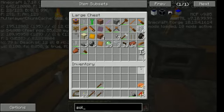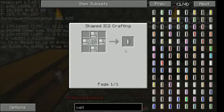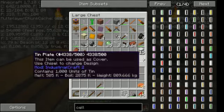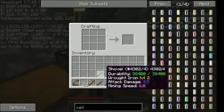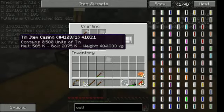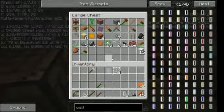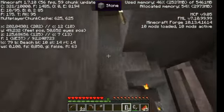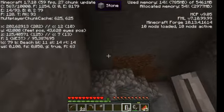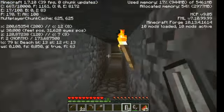This GregTech solar panel is more endgame, but it uses thin alloy which is iron and tin, so I'm glad that tin has a little bit more use. It's the most useless metal you can almost get. You can also using a canning machine fill cans with this.